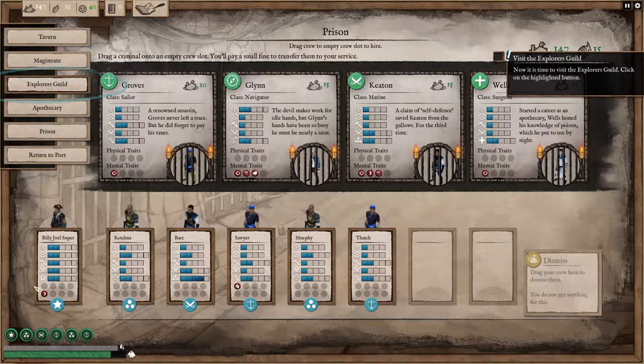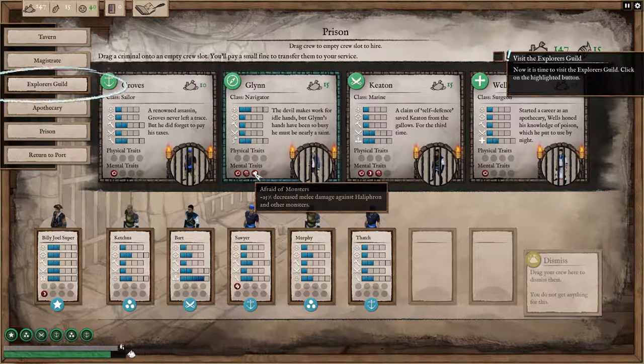Afraid of the dark — well, I'm afraid of the dark too. This one's broken hand. Afraid of monsters: 25% decreased damage against Halophorn and other monsters.